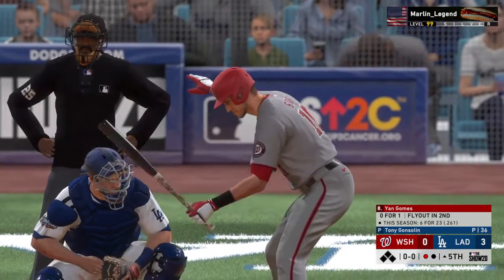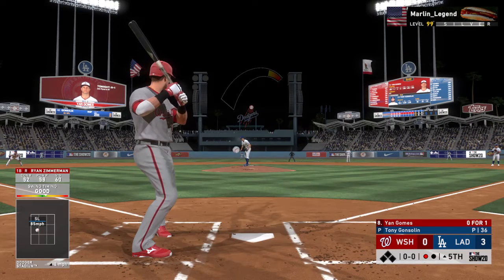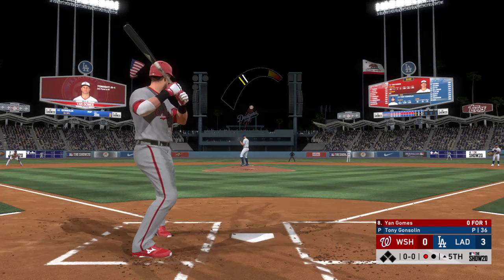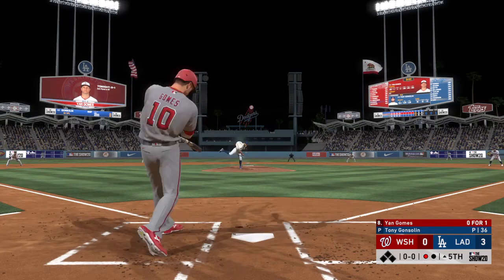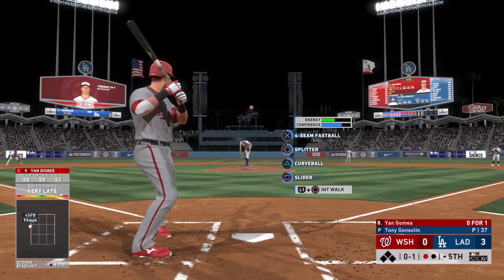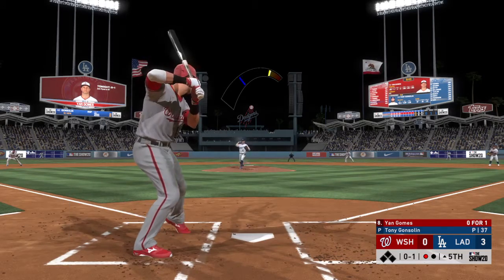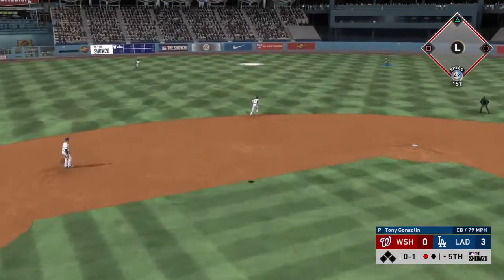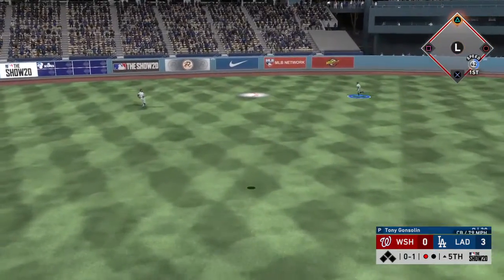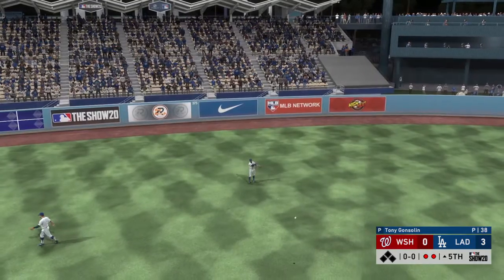Digging in, Jan Gomes — flied out in his first at-bat, so make him 0 for 1. The pitch — fouled off. No runs, 3 hits, and no errors so far for the Nationals. Lifted in the air out towards left center. On the move is Betts. He makes the running play. Two down.